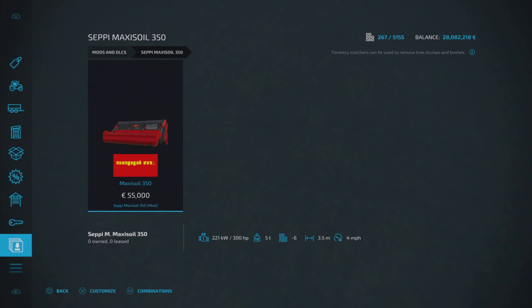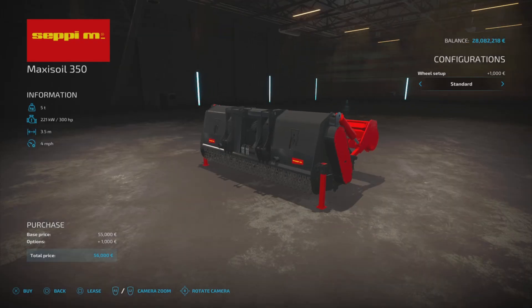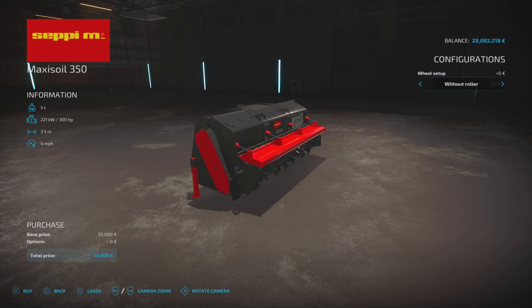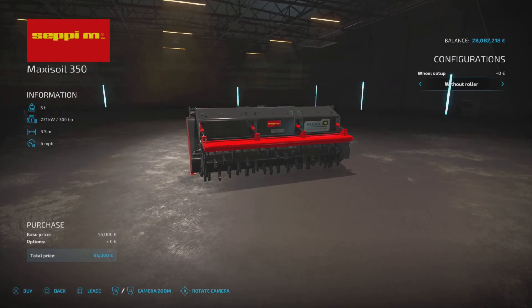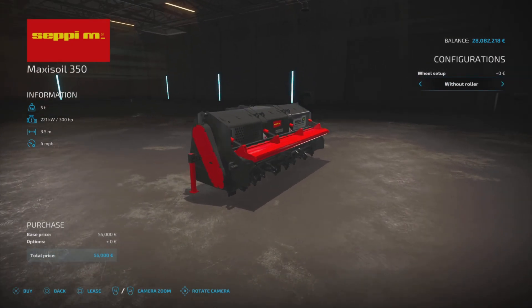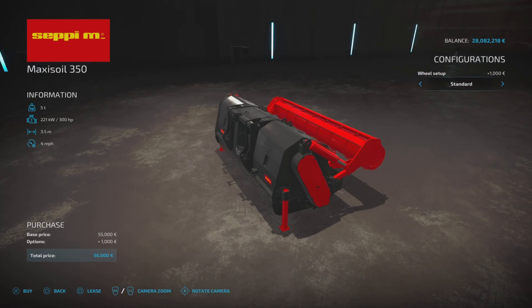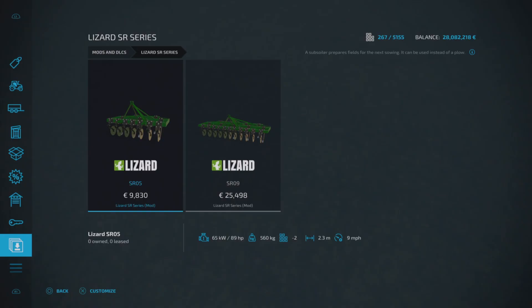Next up we've got the Sepi Maxi Soil 350 by Black Eyes Modding — a forestry mulcher. You can find this in your forestry equipment under tools, £55,000 to buy, requires 300 horsepower, six slots on console, 3.5 meters wide, runs at four miles per hour. The only thing you can change is the roller on the back — standard or without roller. The description says it will crush stones up to 50 centimeters in size. Be aware that mulchers can mess up the ground when removing stumps.